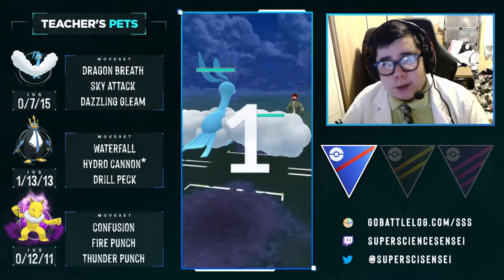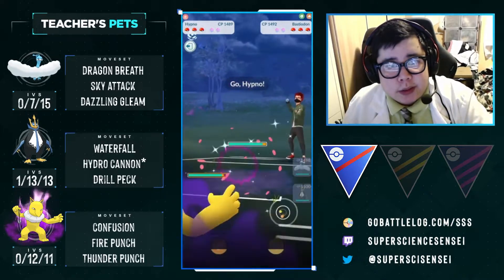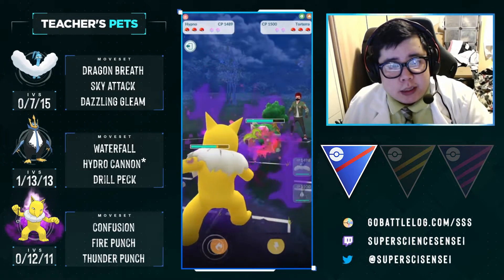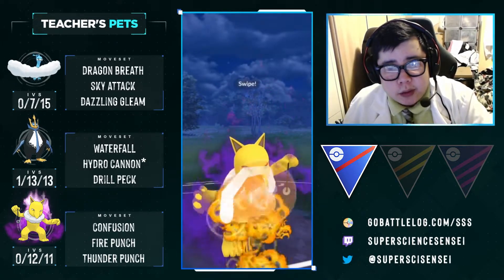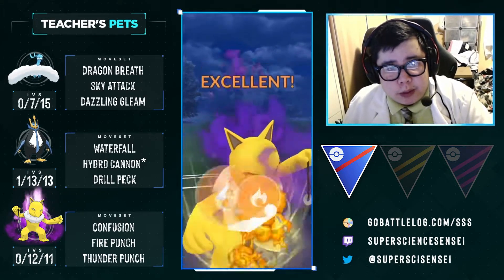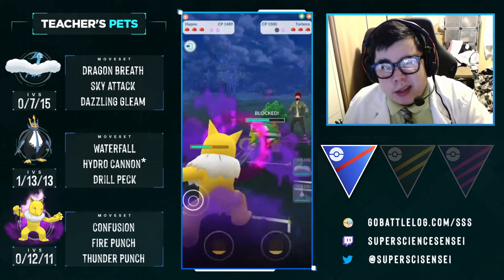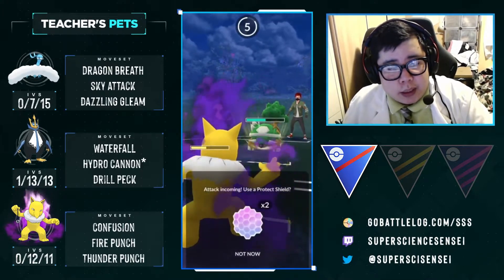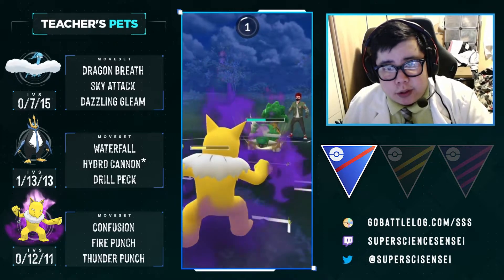We start off with the worst possible lead — Bastiodon into our Altaria — so we instantly swap to our safe swap, and we see they are running some type of Grasshold variant. Luckily we do have an answer for moves against Grass types, which is going to be Fire Punch. Shadow Hypno does really well here as a safe swap because it can do a little bit of damage to the Bastiodon and always possibly threaten with Focus Blast, but with Fire Punch we have the ability to gain quite an advantage.